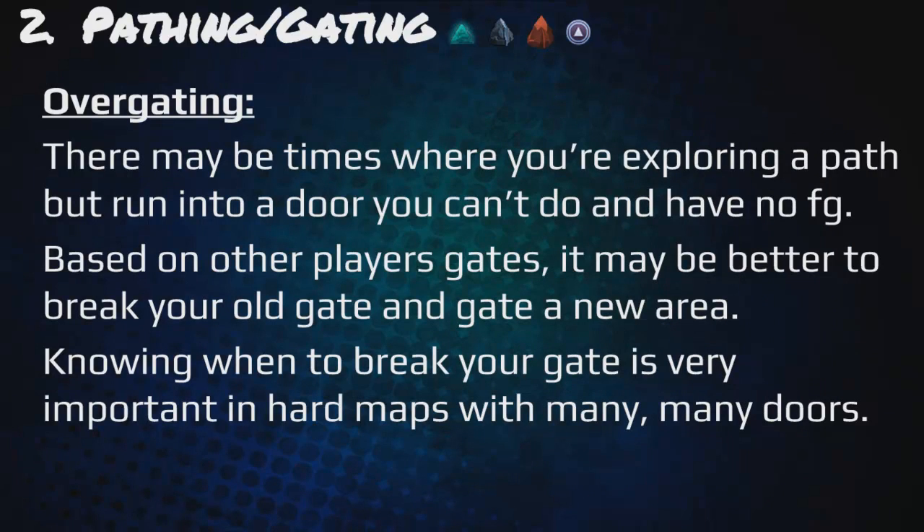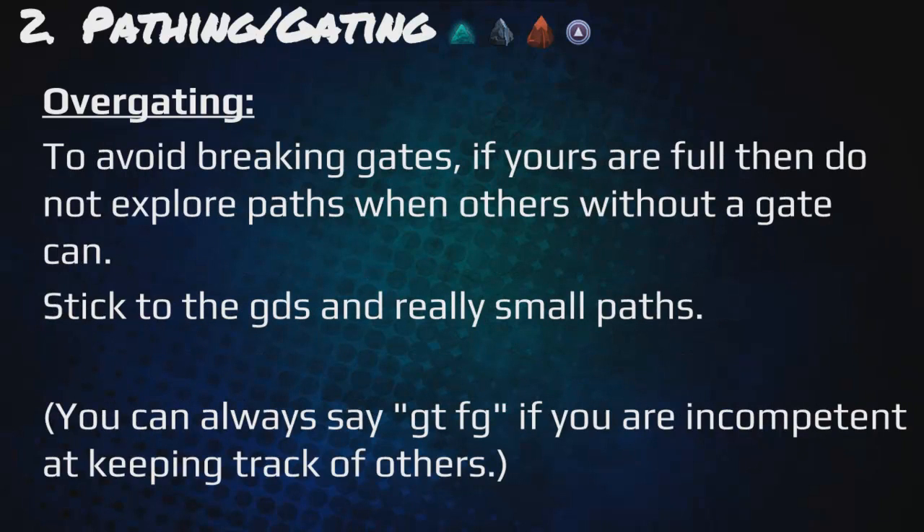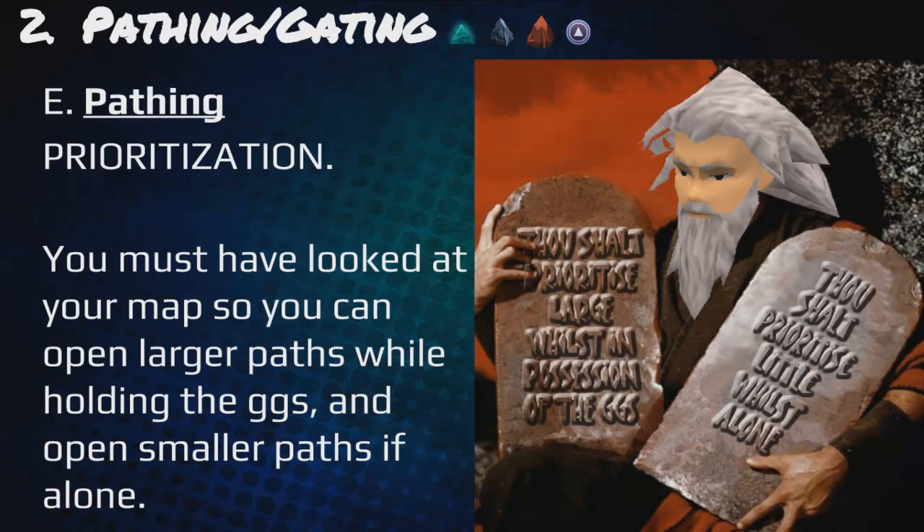Over gating: there may be times where you're exploring a path but run into a door you can't do and have no free gate. Based on other players' gates, it may be better to break your old gate and gate a new area. Knowing when to break your gate is very important on hard maps with many doors. To avoid breaking gates, if yours are full, do not explore paths when others without a gate can — stick to guard doors and really small paths. You can always say 'gate tele free gate' if you're having trouble keeping track of others.